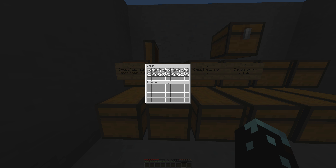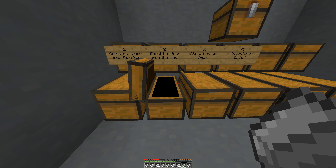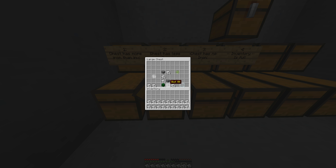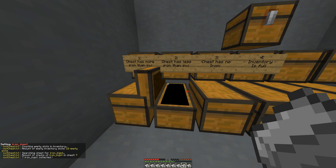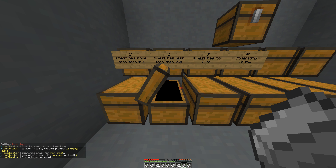So here's a chest with less iron. This is your inventory, and in here you have the chest, but the chest doesn't have that much iron. So it'll just go through and notice that you've got more iron in your inventory than in the chest. It'll just grab seven iron ingots and automatically leave. There you go.